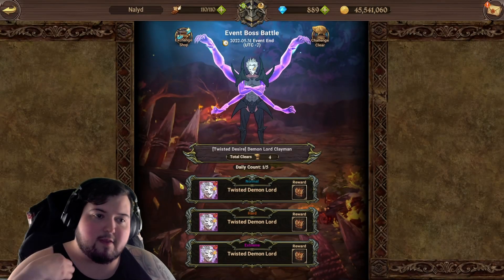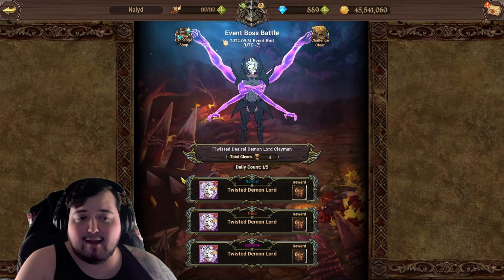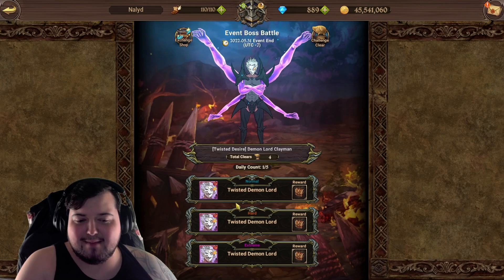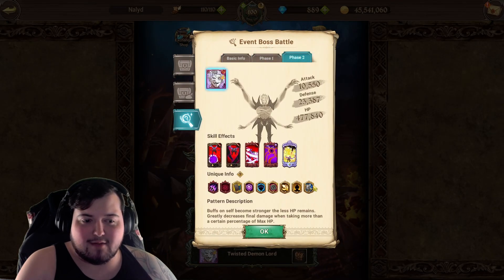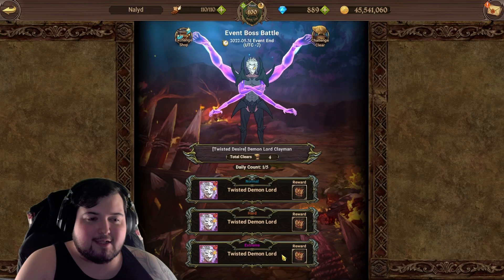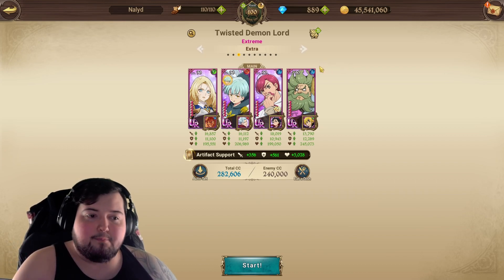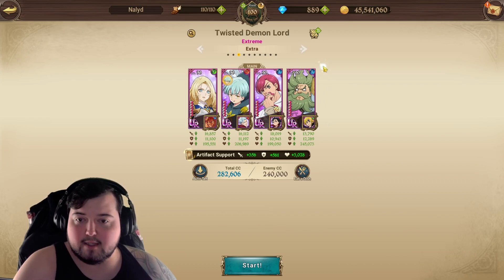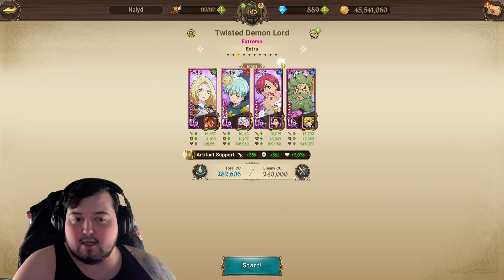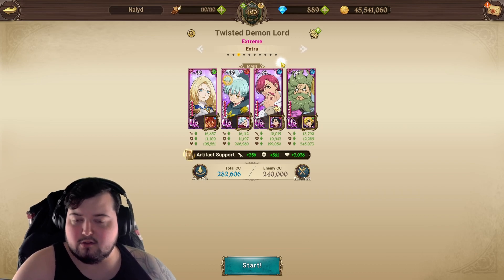We're gonna be messing around with the new Demon Lord Clayman boss that came out with the new slime collab. This thing is very confusing because I've looked over all of his skills, and phase two is just so odd. Chandler is here for a counter in phase two because counters are actually pretty good. Cusack is here because he's a decent DPS and he has ultimate removal, since Clayman puts four ignites on you and cancels stances — you don't want that.